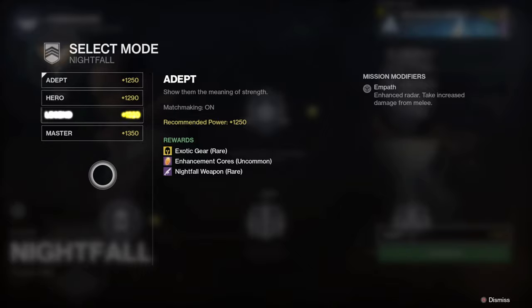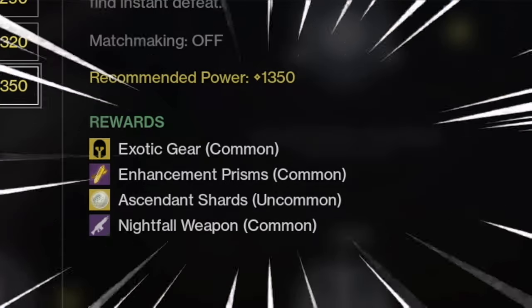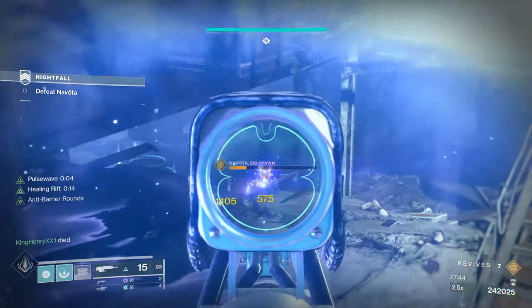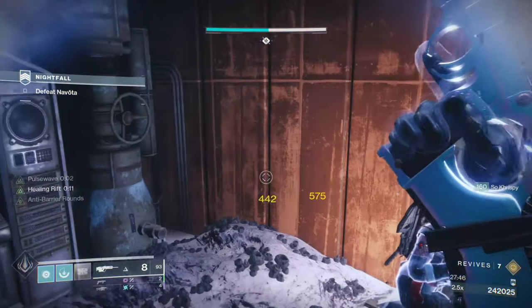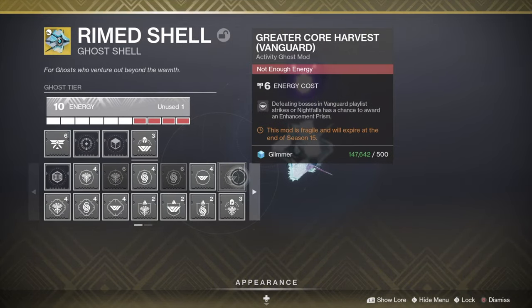When you're doing these nightfalls, make sure you're doing at least the legend difficulty for a good drop rate, as exotics are common in the legend difficulty. You also get masterwork materials to drop at the same time. If you want a high drop rate, you can put on the lesser Harvest GoShell mod for enhancement cores and the greater Harvest GoShell mod for enhancement prisms.